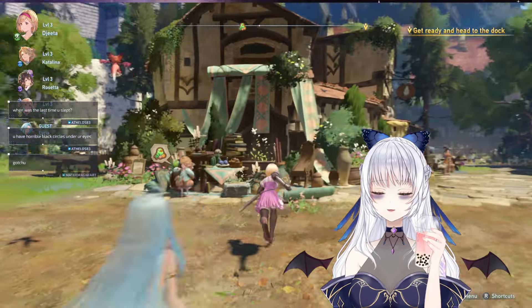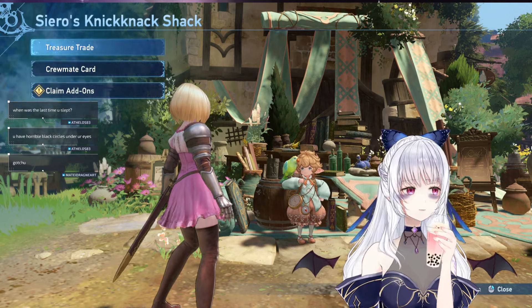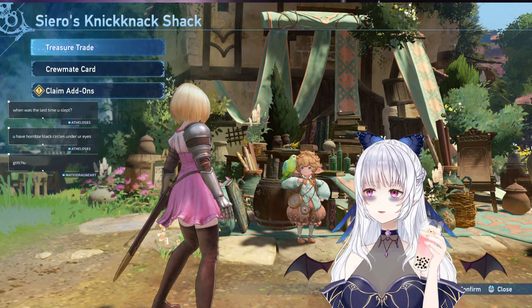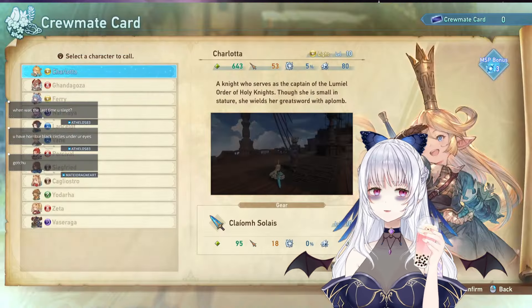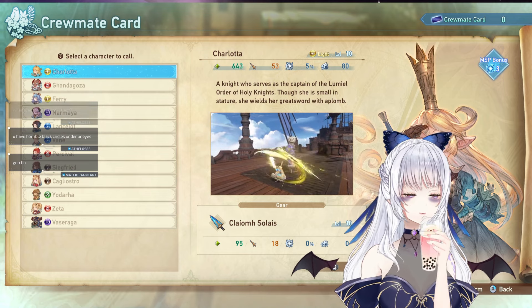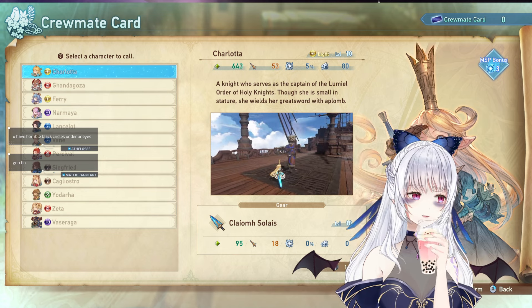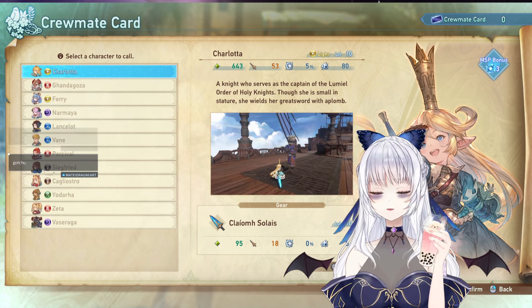A lot of people have been curious as to how exactly you get more Crewmate Cards. The Crewmate Cards are given out by Siero at Siero's Knickknack Shack. In order to get more of these cards, you have to go do your side quests and make progress through the game — basically just go through the story and do an occasional side quest, and she will give you a Crewmate Card every now and then.